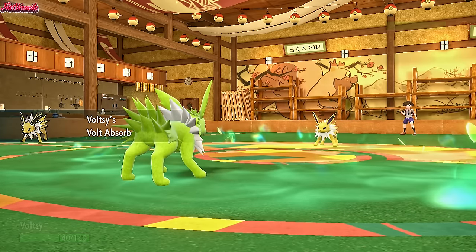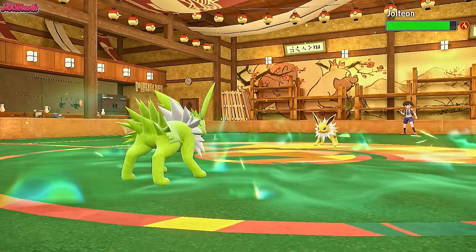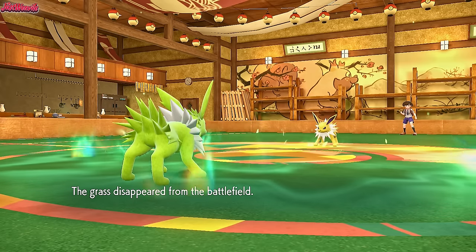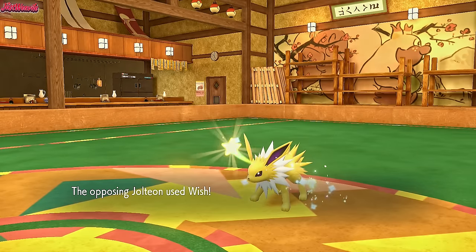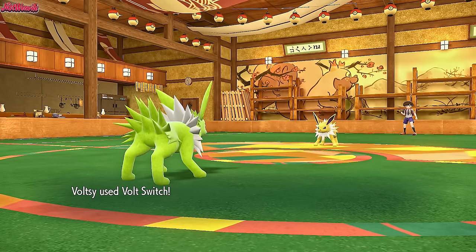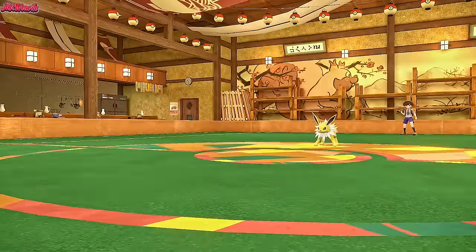They go for a Thunder Wave, which isn't going to work on a Volt Absorb Jolteon — which is great. Now we can go for our own Volt Switch if we want to. They may stay in, but I don't think they would. So the Grassy Terrain disappears from the field. We go for a Volt Switch because they are speeders, so we get a free switch. They go for a Wish — very good move to go for. So they seem to be a Flame Orb, super-fast Wish support Jolteon, which is interesting. We withdraw, which is fine.